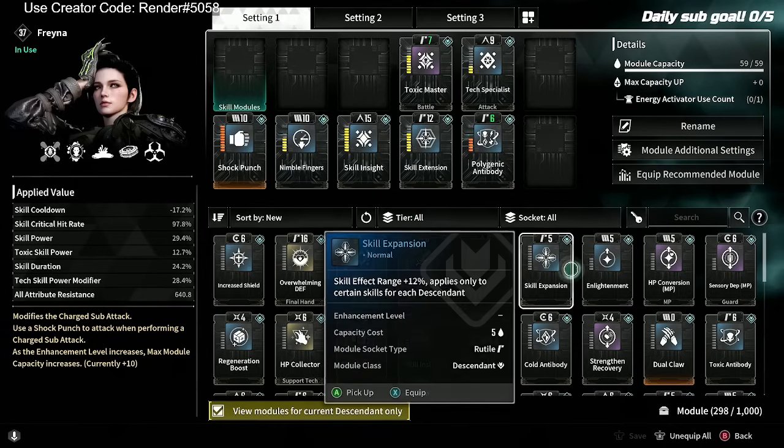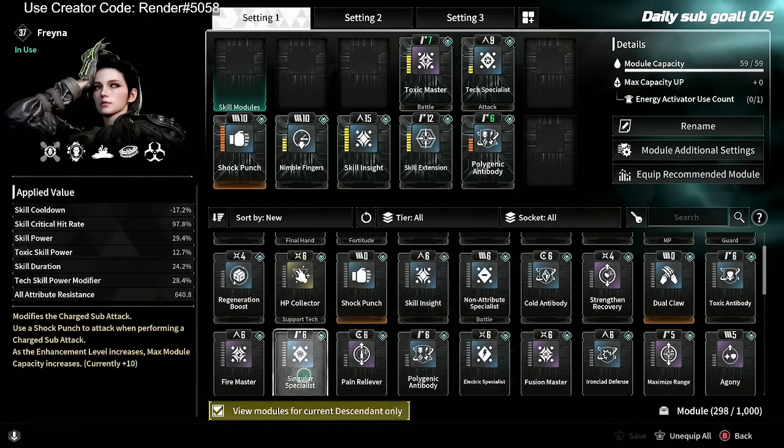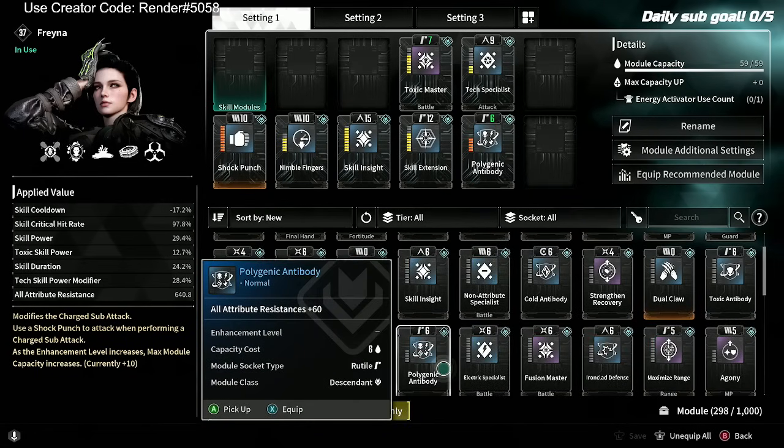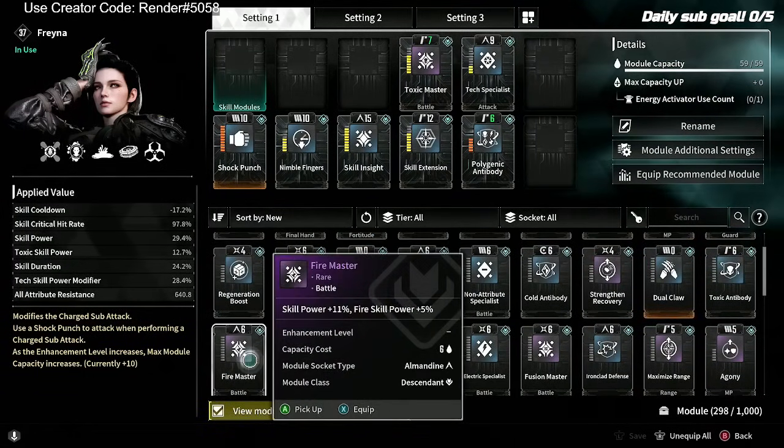And then I've got to hopefully Forma her. Probably put on a little bit more throwability mods, but then I want to add some extra stuff for more damage.